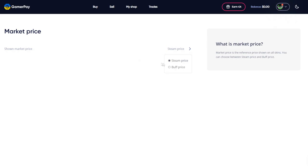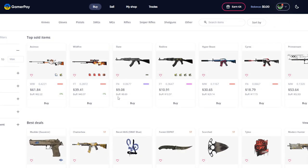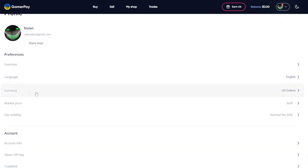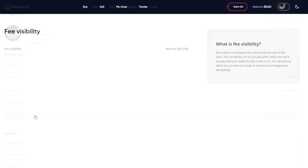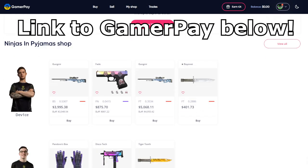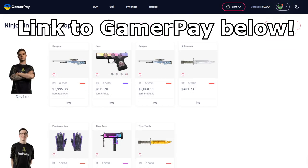You can see even more of this detail orientation if you go into your profile page on the website. You can choose the currency that you view the site in, you can choose if you want to see Buff price comparisons, and you can even customize the fee that you see when you deposit, which by the way are very reasonable fees. It's only 2.5% if you use your wallet or 5% if you use your card. GamerPay has a wide array of trusted partners and a really great website that was clearly built with love. So if you want to check them out, be sure to use the link in the description below to support me.